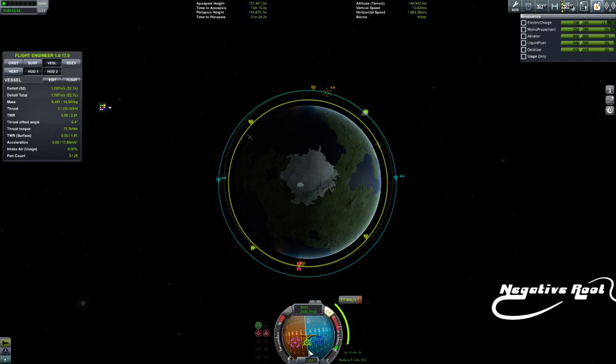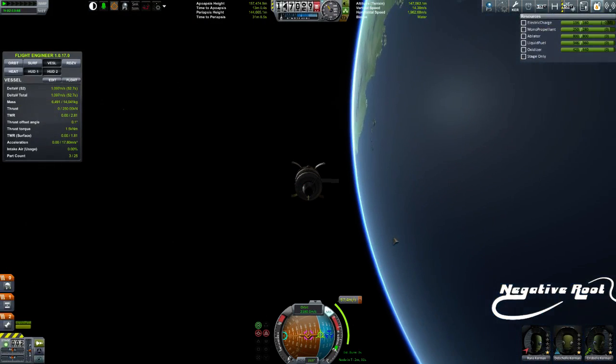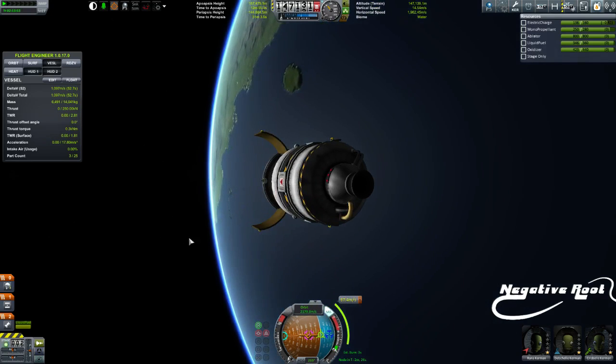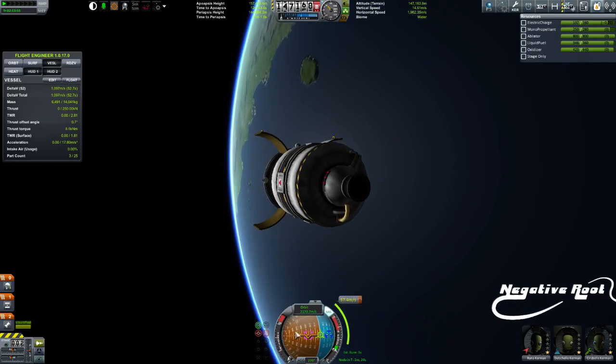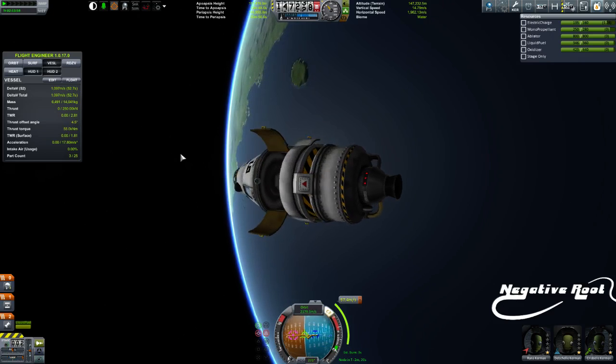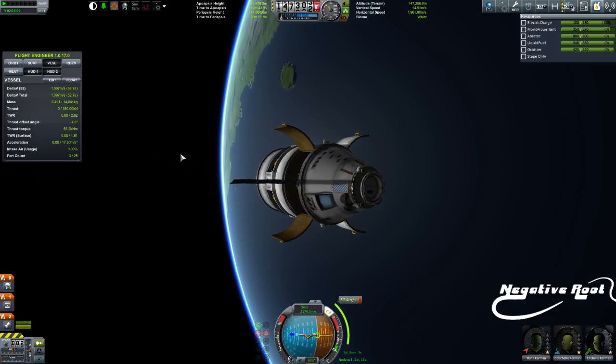That's what's called the target and anti-target - they're actually down here as well. As you unlock later things you can get the attitude hold. The other side of the nav ball is the anti-target which is directly away. If that's the target, I'm going to burn directly away from it.